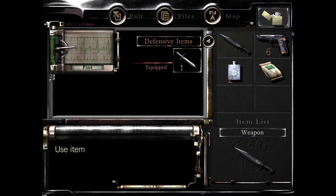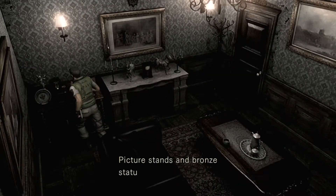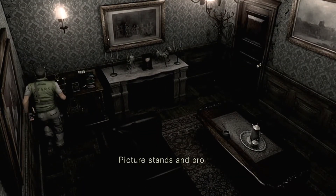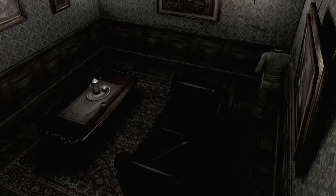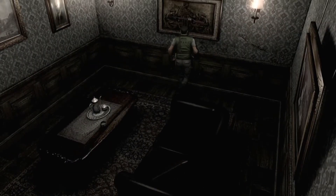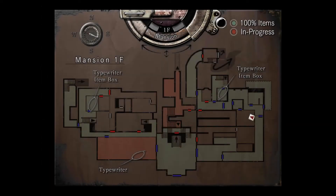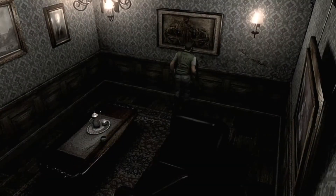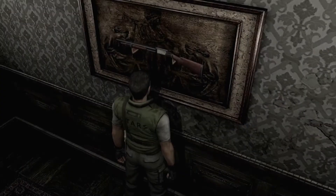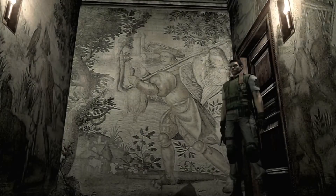So I can use my lighter here. No. Can't use either. Oh right, because I can burn bodies with the fuel. Nothing of interest here. What is this? Apparently it's nothing. Is the shotgun the only thing I can take in here? Yes, it is. Lord Farquad.